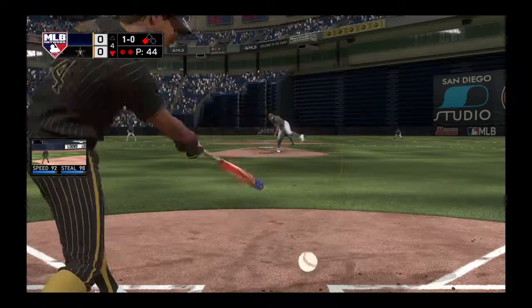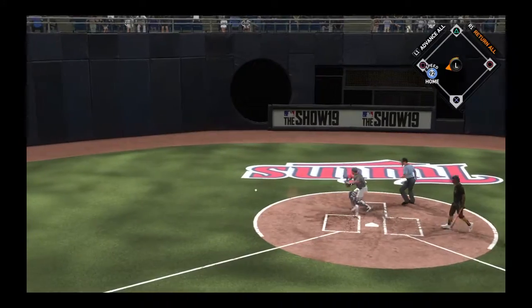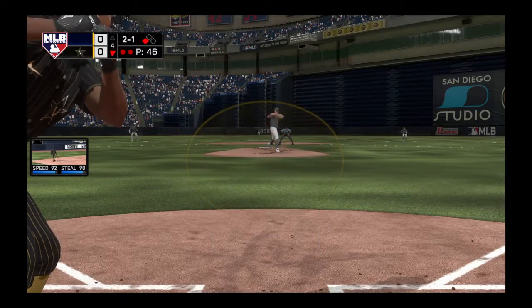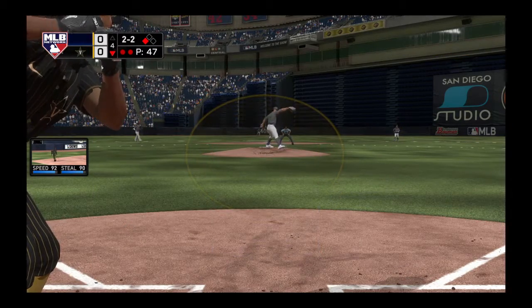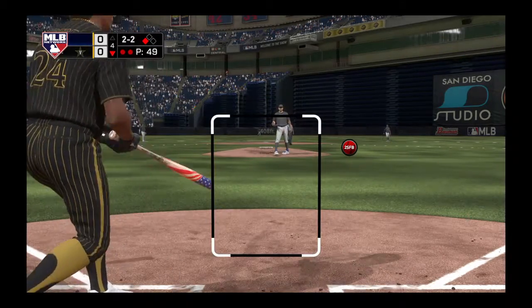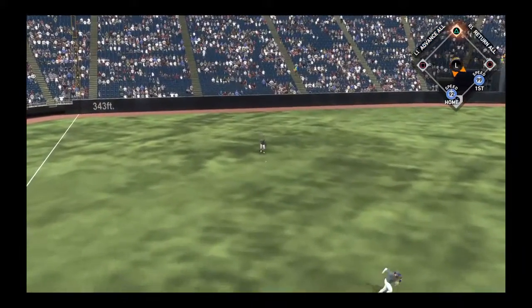Ready with the 1-0. Now a check swing, but the home plate umpire says he went around. No argument, and it's 1-1. A curveball low, blocked by Suzuki. Runner holds as the count moves to 2-1. No score at this point, but a two-out hit could get a runner in from third. Oh, and he definitely broke the plane as he went after the pitch inside — it's strike two. Here now the 2-2 — he stays alive, still 2-2.